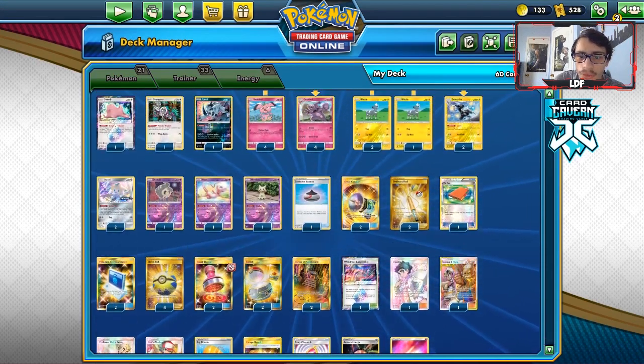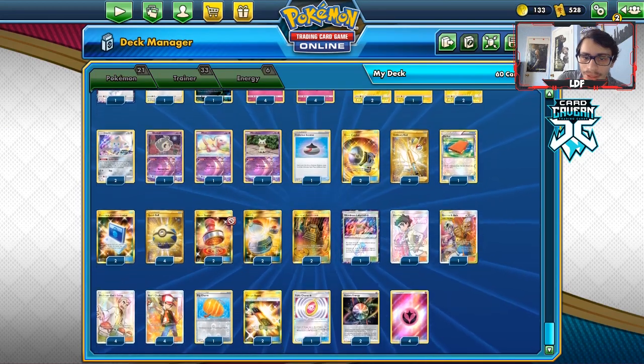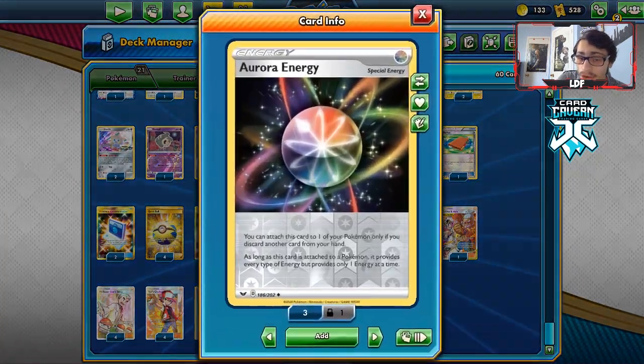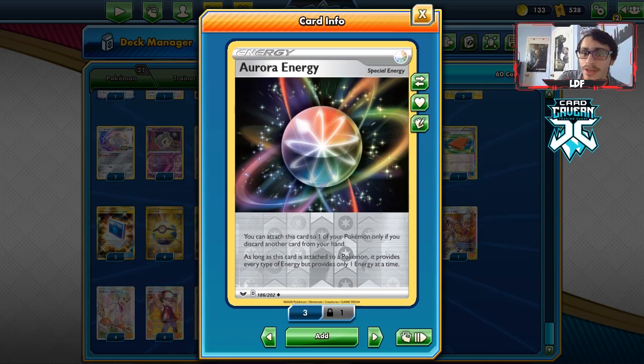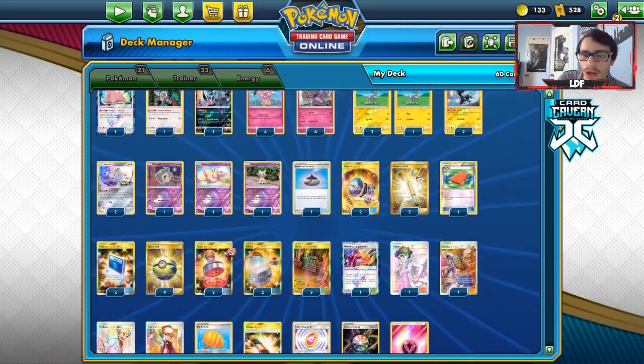We did gain some cool new cards with Sword and Shield. First off, I run Guzma and Hala, which is really good in the deck. I also now like Big Charm. Aurora Energy also is a huge upgrade to the deck too, allowing you to discard an extra card from your hand. So this is my Grambl list that I've got here for today's video.